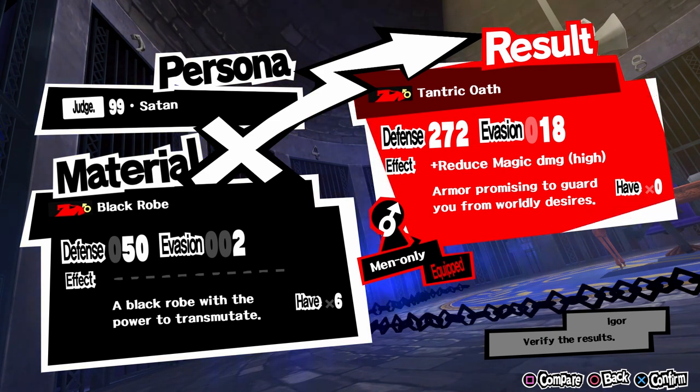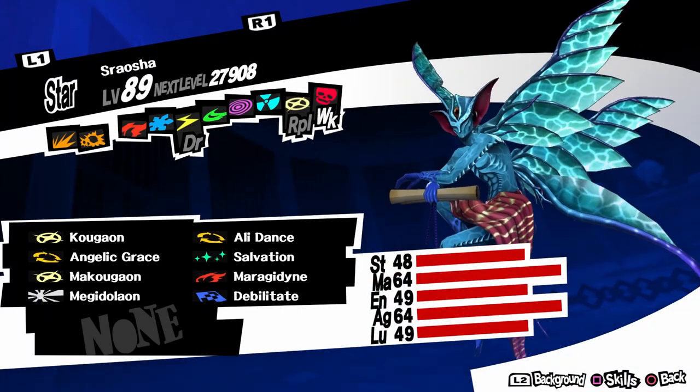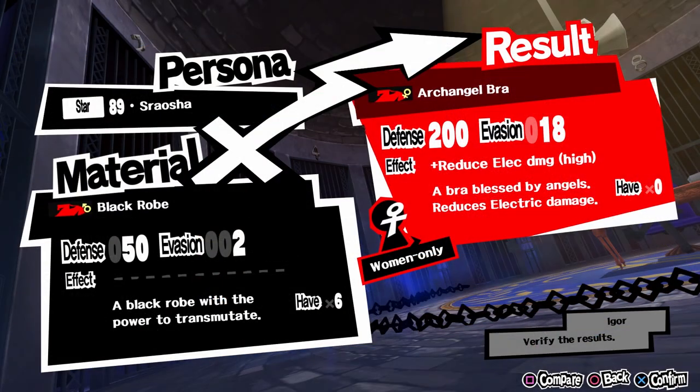The problem is that it's only for men, and unless you want to buy the DLC that comes on the 2nd of May, you won't be able to find anything close to this for female characters. Some websites claim that you can use Rauscha to make an armor for females that reduces damage, but that is not true. Basically they used Google Translate on the Japanese wiki and got a wrong translation — the Japanese wiki has the word Thunder, but Google translated Thunder as Damage.